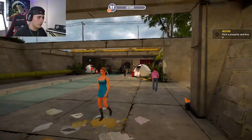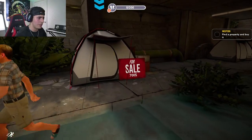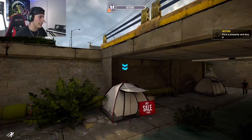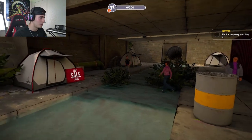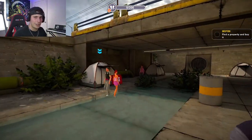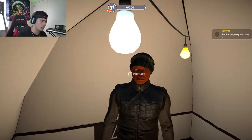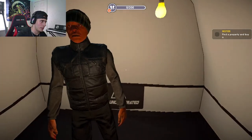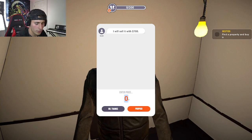So right now it looks like we're going to find a property and buy it. This tent over here is going to be our first property — it looks like it's $700. I know that's a little steep for a little tent; I can go to Walmart right now and get a tent for like $100. But it could be the real estate surrounding it. Let's go in and figure this out. Okay, sir, calm down — there's nothing going on in his eyes, blank stare at me. Let's try and interact.